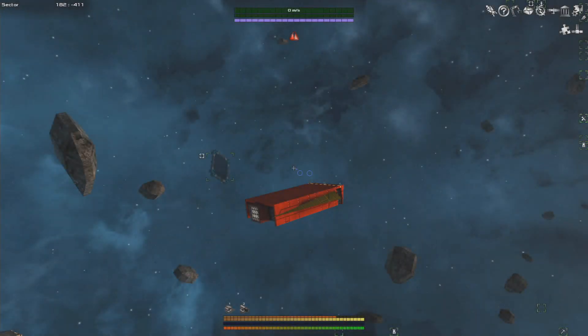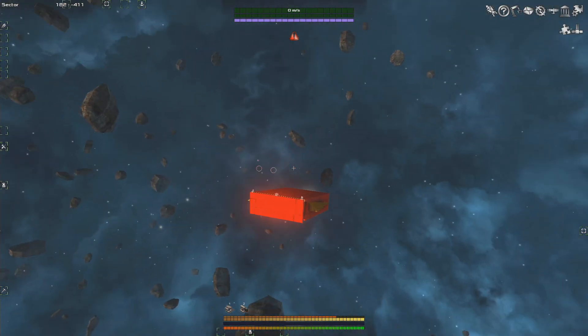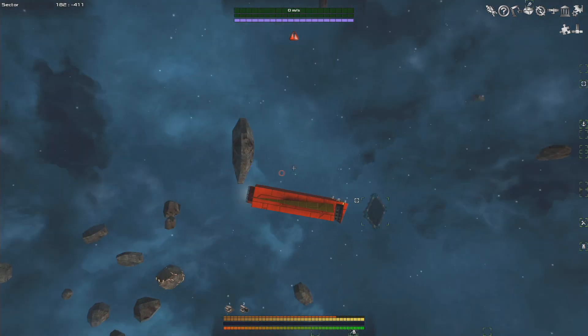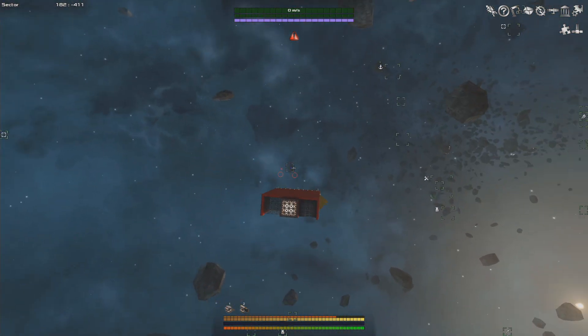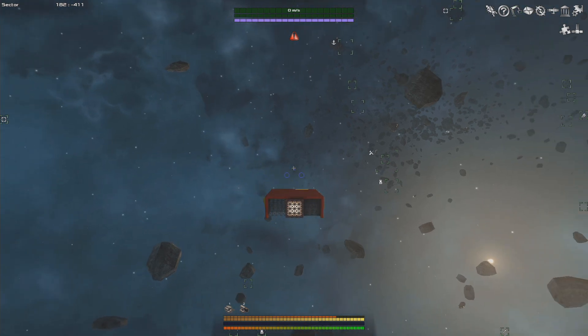G'day, ZiggyD here and welcome back to episode 2 of my Avorion Survival Guide series. In the last episode we built the starting ship, and you guys probably built your very first starter iron ship as well. Well, I'm sorry to tell you guys, it's a hunk of junk. You most likely have the same symbol I have here — your ship is very weak compared to other ships in this region.